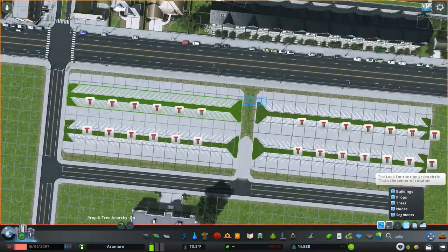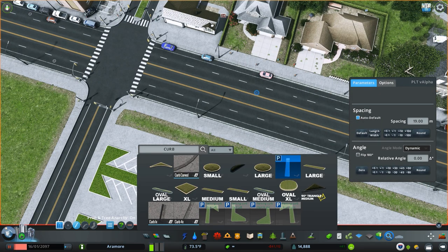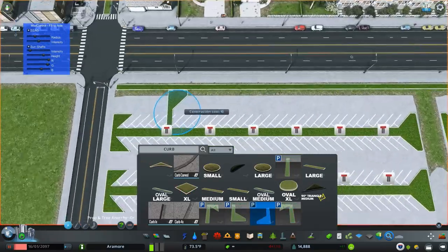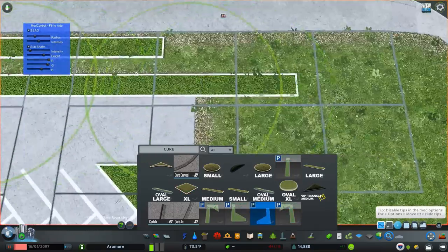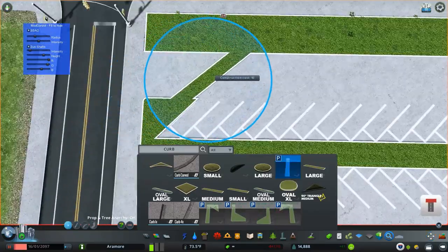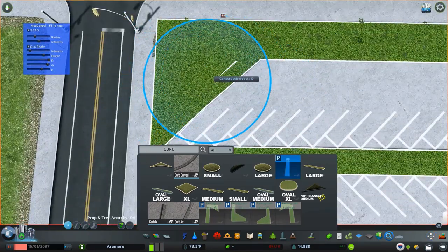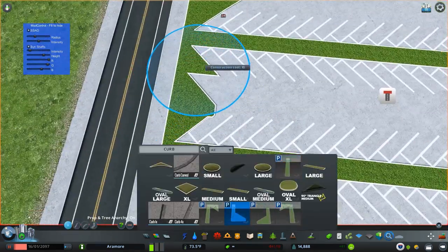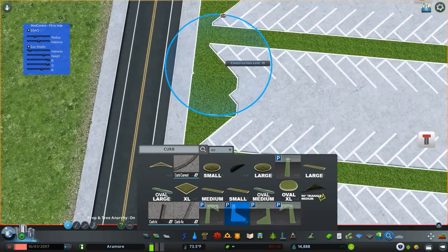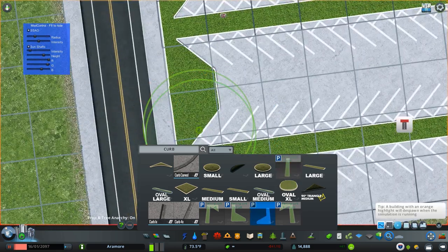Right now we're making the main parking lot area. I'm using these diagonal parking assets — you can find them in the workshop, just look in my collection in the description and search 'diagonal parking' and you should find them. These are really nice because we haven't really had any good universal diagonal parking assets, and these work really well. They ended up looking really nice after we added some ploppable asphalt and stuff.